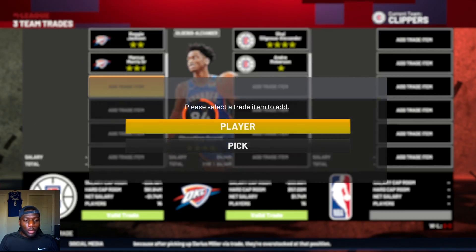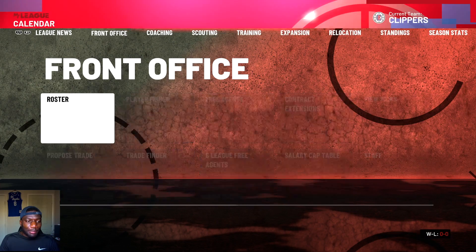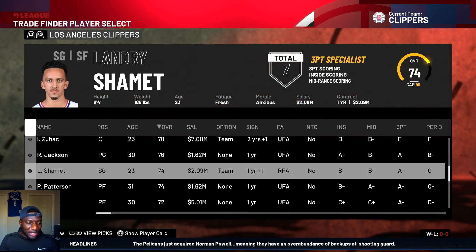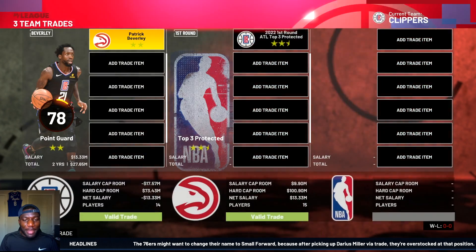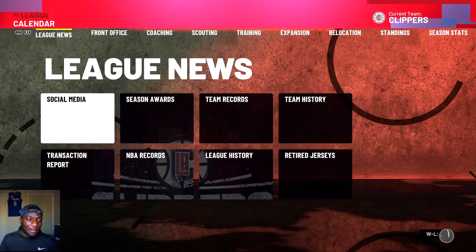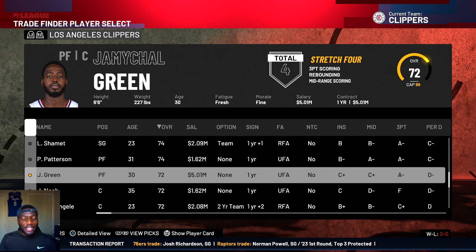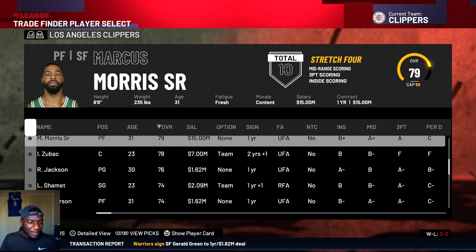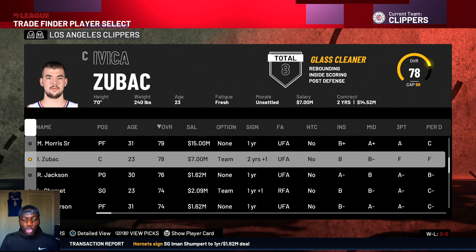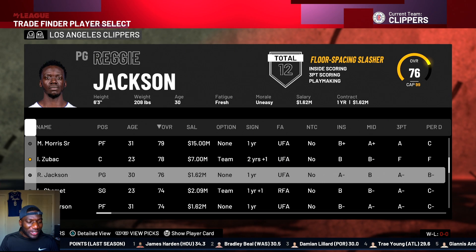We've got Marcus Morris, which is an asset you can actually flip back. Let's try Reggie Jackson, Marcus Morris, throw in a few first round picks. This team doesn't have any first round picks but you can trade for a lot of players on this roster. The Hawks give us a first round pick for Pat Bev. JaMychal Green and Zubac are also easy players to trade for - it's not all that difficult.